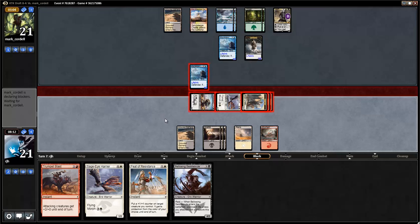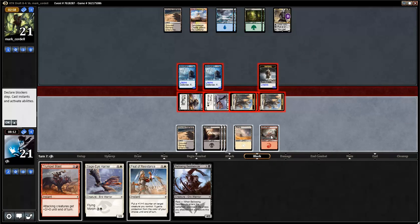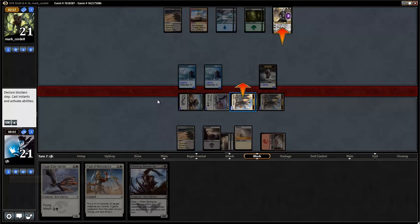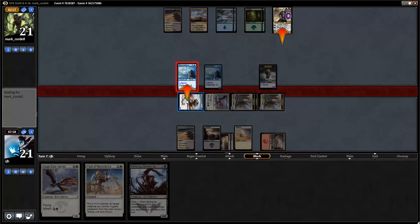Please die, Sorin — please, please, please die. It's a bummer I can't play the Saddle Brute after playing the Trumpet Blast, but if all goes somewhat well I might be able to attack next turn. Please put that guy right there. Die, Sorin, die. These guys die. My opponent doesn't kill any of my warriors, so that's kind of cool. And the lifelink one point doesn't matter — no need for Feet of Resistance up.